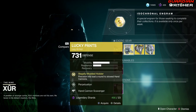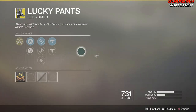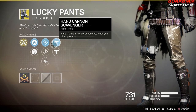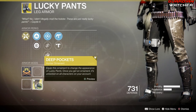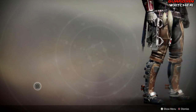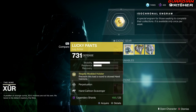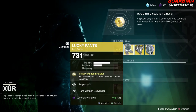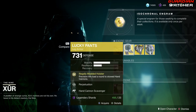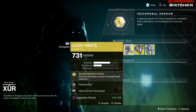Next, we have the Lucky Pants. The exotic perk on this is Illegally Modded Holster, which precision hits load a round to stowed hand cannons. Then we have Perpetuation, Traction, Oversize Weapon Dexterity, Hand Cannon Scavenger, as well as Submachine Gun Scavenger. This also has an ornament called Deep Pockets, which kind of makes you look a little Western. This is an okay exotic — it is not top tier in PVE or PVP. I'm going to give this a Tier 3.5 to even a Tier 4 in both PVE as well as PVP.